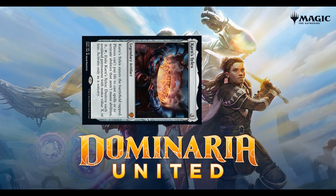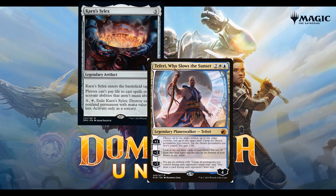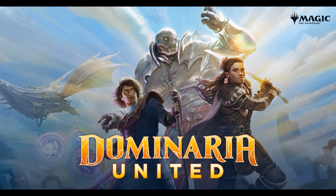But what are we going to do to untap it? We're going to play Teferi Who Slows the Sunset and do a plus one, so we can untap that Silex, and if you have the extra mana, you go ahead and pop it right then and there. Come back for more combos from Dominaria United into standard and modern.